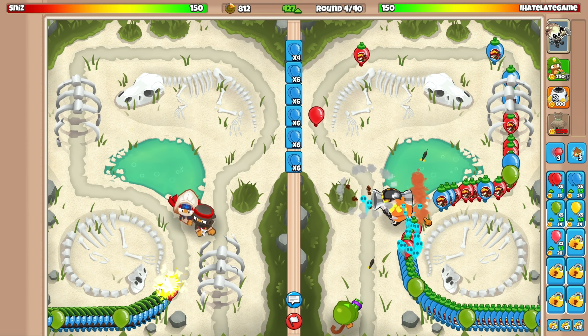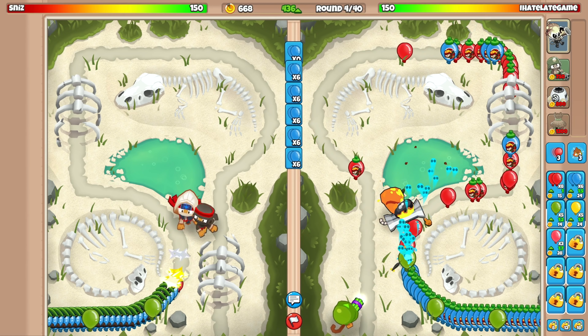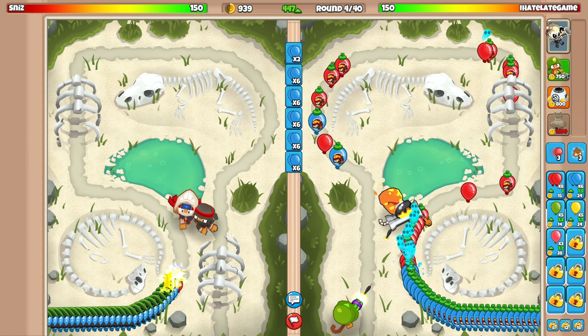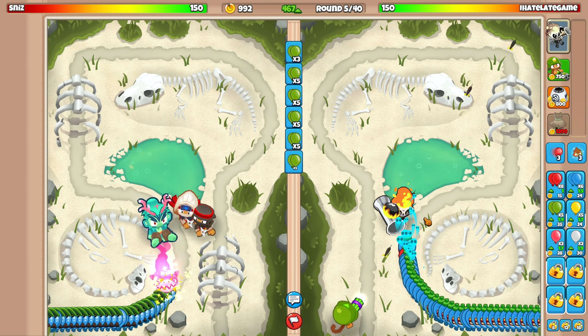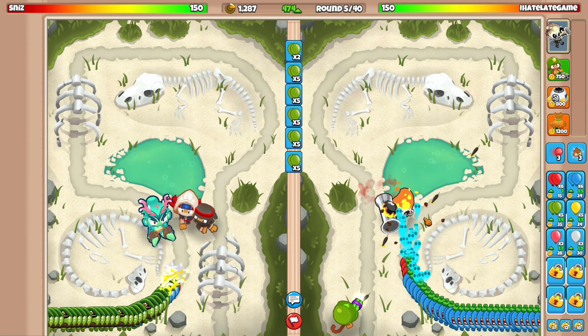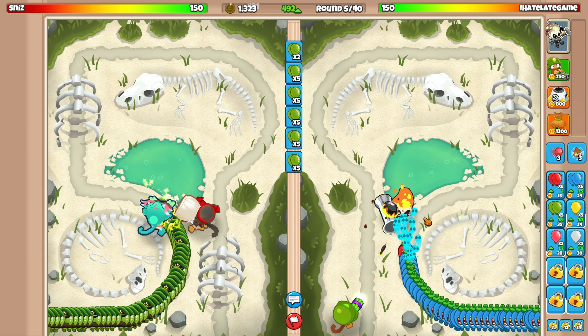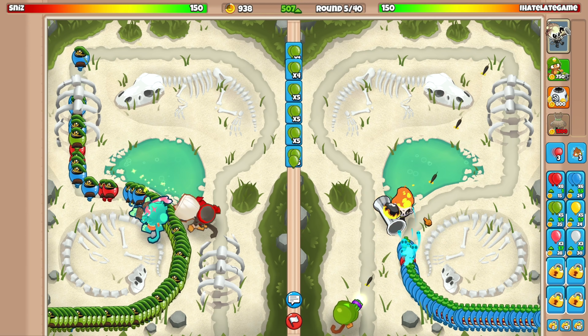I might need to go for another dartling to defend against space whites on round five if our opponent sends those. We have enough money to upgrade to another dartling, so I think we're absolutely chilling. The main objective for today's video is to showcase the Super Mines upgrade on the spike factory, so we're gonna have to go late game.